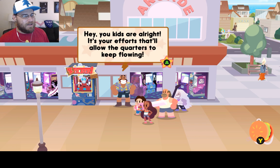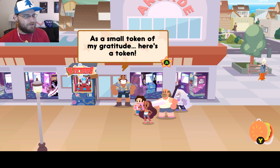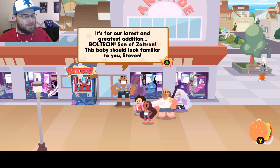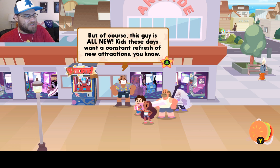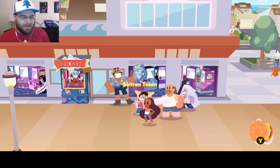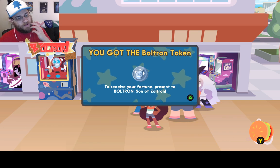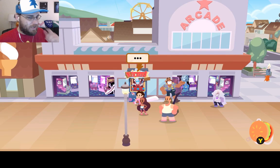Hey, you kids are all right. It's your efforts that allow the quarters to keep flowing. As a small token of my gratitude, here's a token. It's our latest and greatest edition — Boltron, Son of Zoltron! This baby should look familiar to you, Steven. The guy is all new — kids these days want a constant refresh of new attractions. Ooh, all new! You got a Boltron token. Receive your fortune — present the Boltron, Son of Zoltron. Now, there are actually two things you need to know about Boltron.